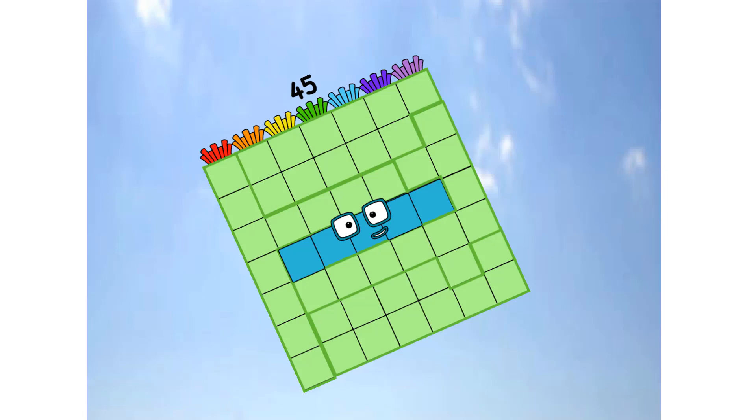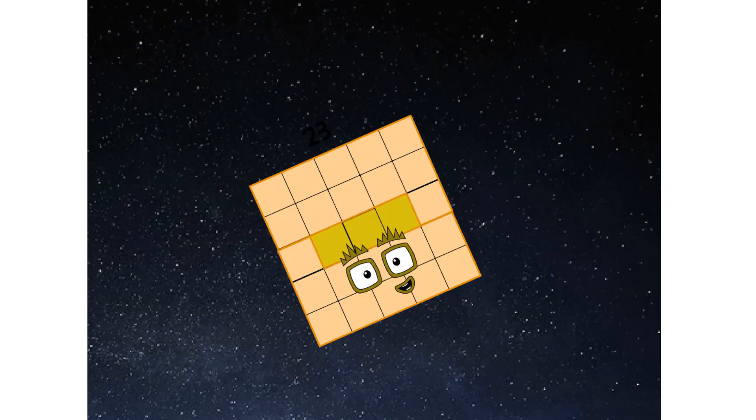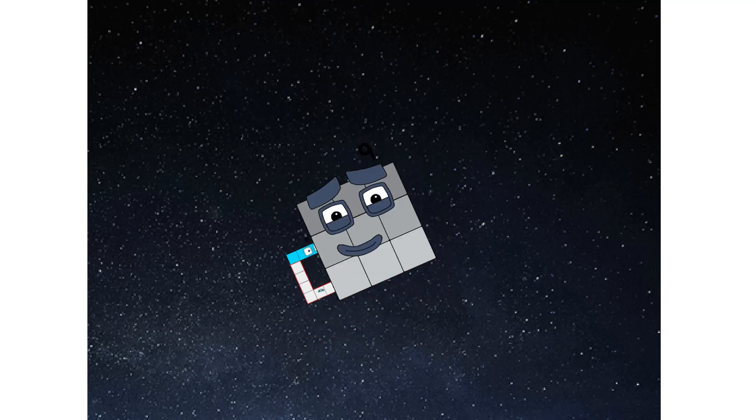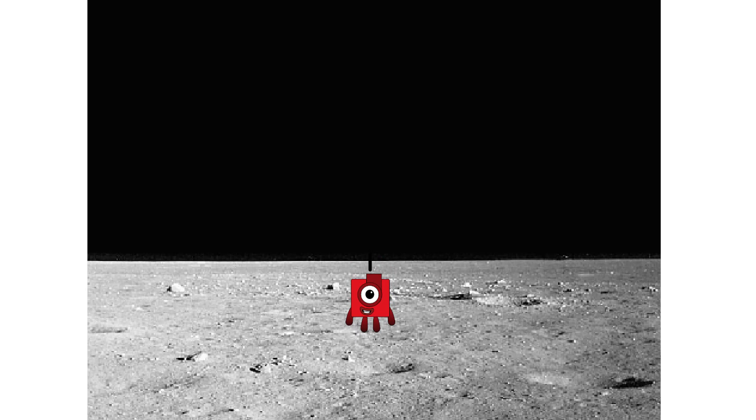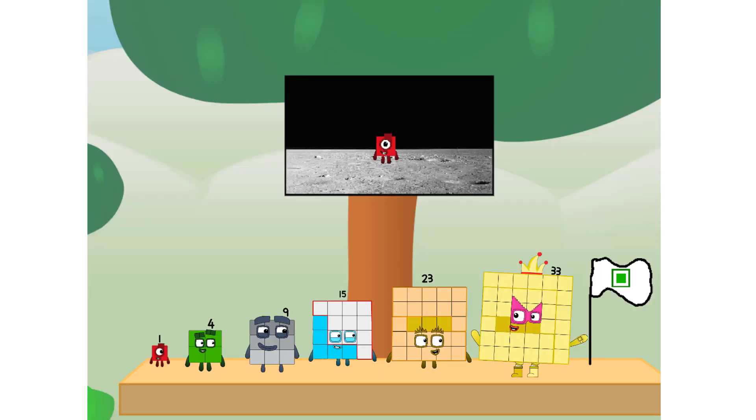Primary launch stage completed, engaging secondary stage. Achoo — we've reached space! Second stage complete. Entering lunar orbit, launching lunar lander. The square has landed! We did it! The only thing left now is to plant the square club flag. Numberland, we have a problem — I forgot the flag.